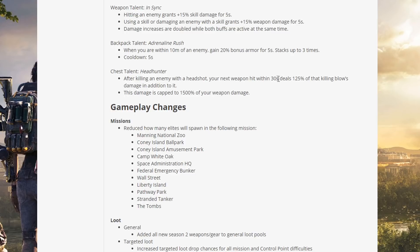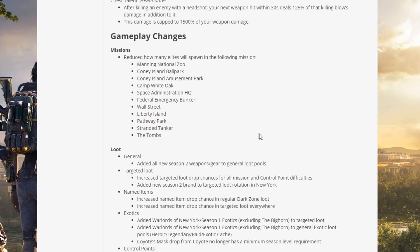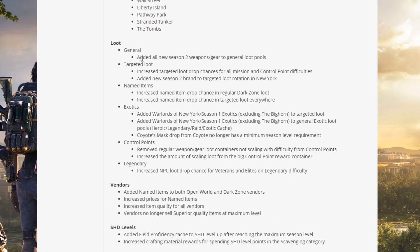Gameplay changes — missions: reduced how many elites will spawn in the following missions: Manning National Zoo, Coney Island Ballpark, Amusement Park, Camp White Oak, Space Administration HQ, Emergency Bunker, Wall Street, Liberty Island, Pathway Park, Stranded Tanker, and The Tombs.